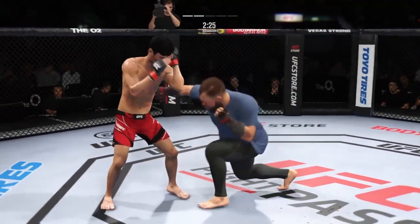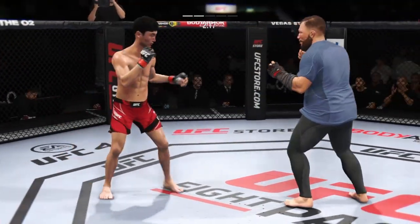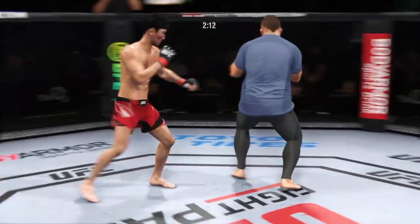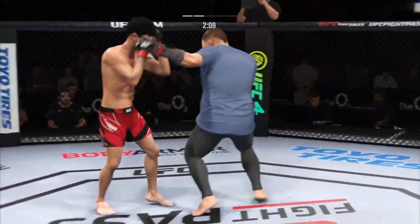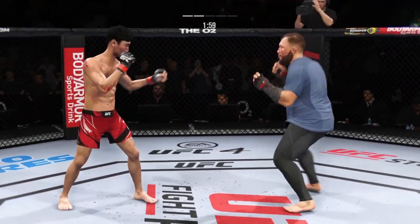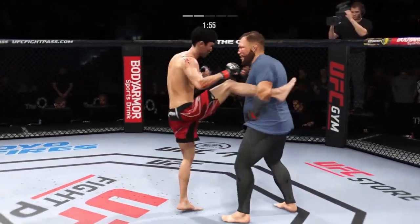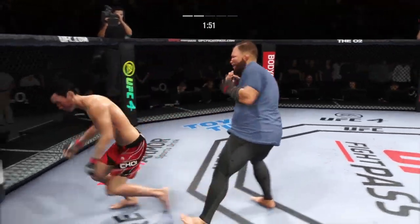Shot is blocked there by Choi. And there's that head kick — he kept talking about the opening that would be there. Those words proven prophetic right there. His vision and his timing allow him to get that technique off. Game of inches right there. He's really starting to put together some significant body shots here. These are gonna take their toll as this fight goes on. Beautiful strike.